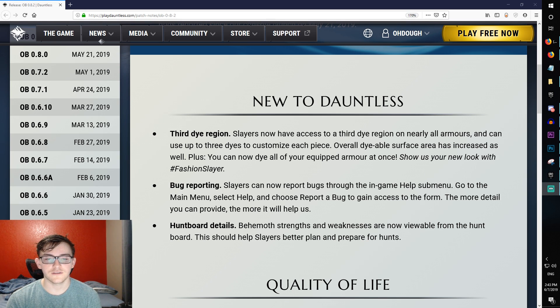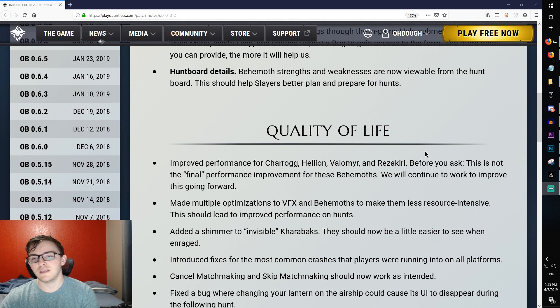Next up, you have bug reporting — slayers can now report bugs through the endgame help submenu. When you're reporting a bug, try to be as detailed as possible to give the devs as much help as you can. And for hunt board details, behemoth strengths and weaknesses are now viewable from the hunt board. This is a major improvement for new players — you can look at a behemoth's weakness and go craft the right gear before the hunt.